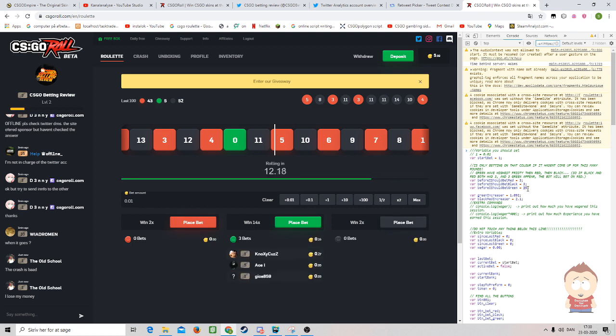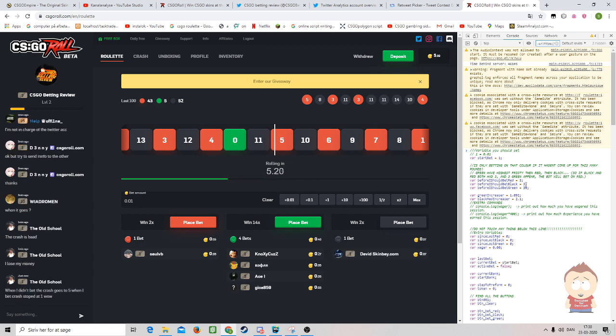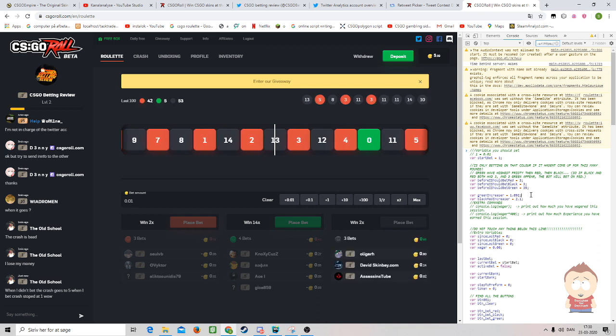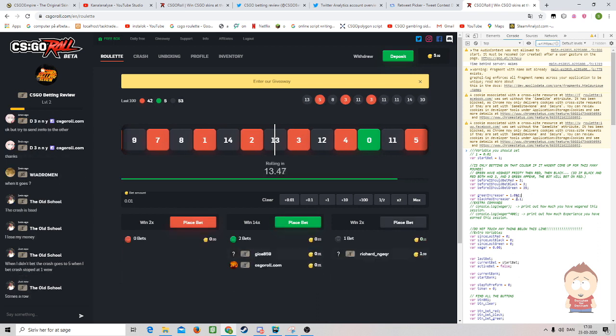I've set it so that it will have to have 35 green ones — 35 rounds without any green ones — before it should stop, and the same for red and black. I've also set how much it should increase: if it's green it should increase by 1.029, and if it's black or red it should increase by 2.1.